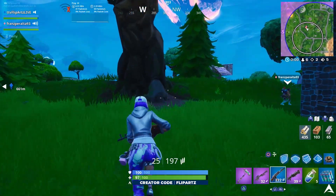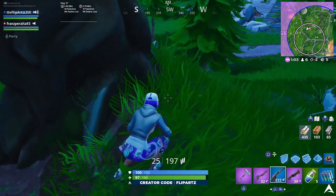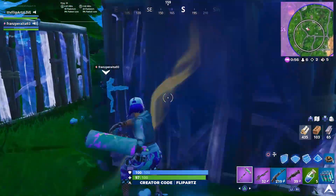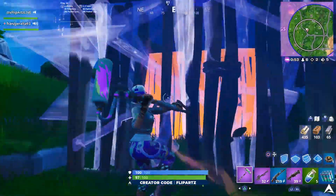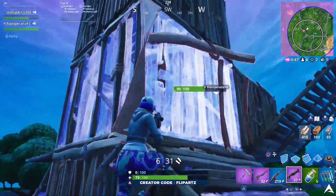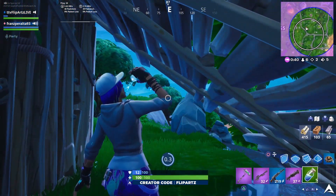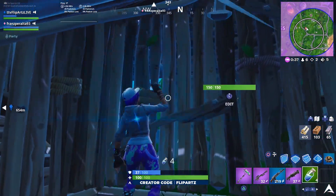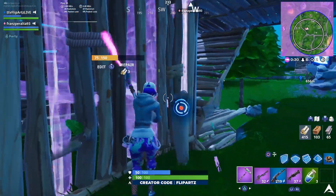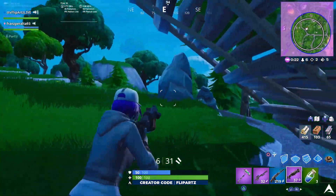Coming in for our third mission or challenge, it's going to be to get an elimination with a shotgun, assault rifle, and an SMG. To complete this challenge, it's pretty straightforward — you have to get an elimination at least once with every single weapon mentioned: the shotgun, the assault rifle, and an SMG. What's nice is you don't have to do this in a single match. If you're looking to make it easier on yourself, you have the option to put this into a party assist, which will make a lot of these challenges go a lot quicker, especially for getting an elimination with a shotgun, assault rifle, and SMG.